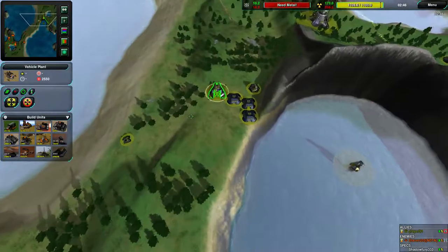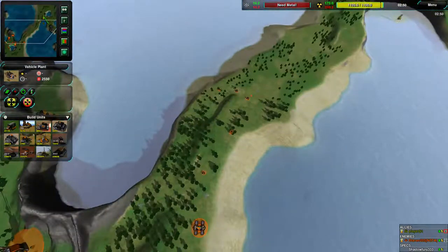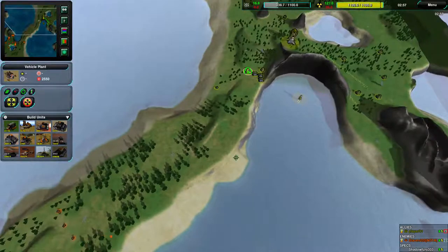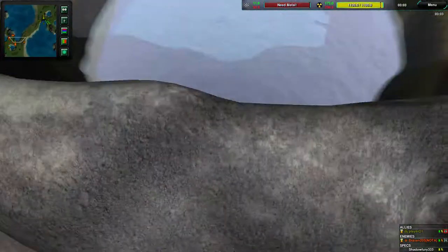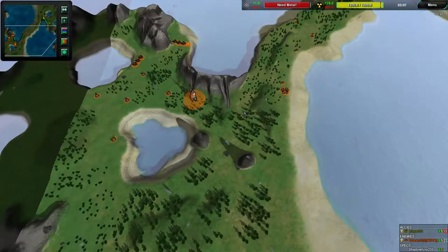Why isn't he attacking with this? His levelers are going to the center of the map. He has no radar — neither player actually has radar. It looks like Draven is about to get it, though... No, he is in fact just going for more solar plants.